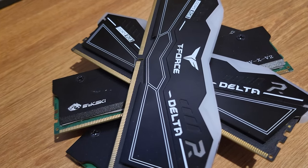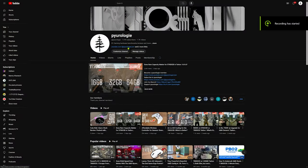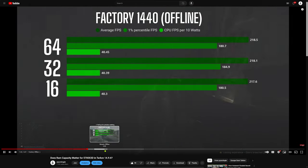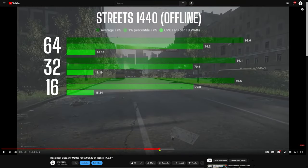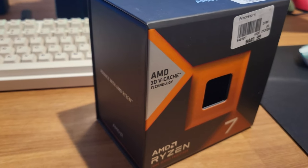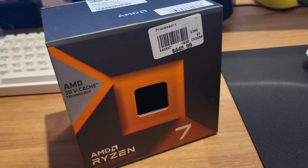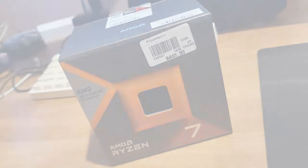I recently tested DDR4 capacities on the previous gen 5700X3D, and you can find that video via the link in the upper right hand corner if you're interested. The TLDR is that there's very little difference between even 16 and 64 gigs of DDR4 with the 5700X3D, maybe about a 5% difference. Today, I'm going to be testing 32 gigs versus 64 gigs DDR5 on the 7800X3D in Escape from Tarkov patch 14.9.7.